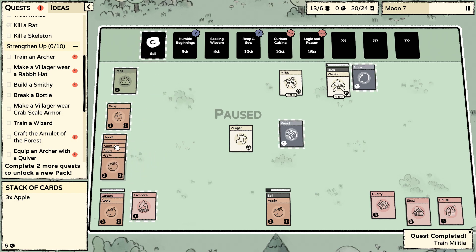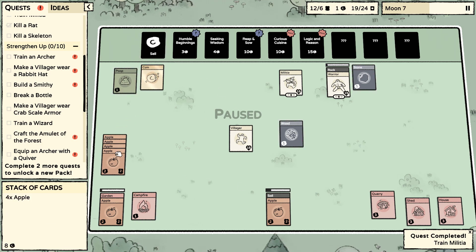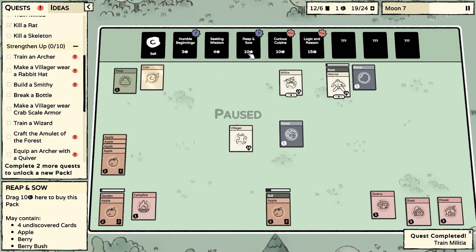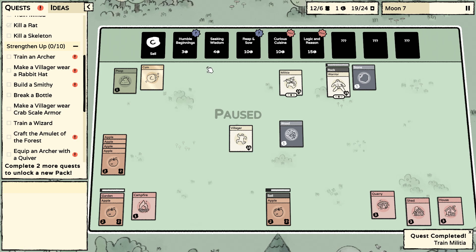We're going to have two trees here pretty soon. I'm going to sell this — it just doesn't make sense to waste three food for one person. If I only have one berry I could have done a berry bush — but that's okay. An idea card gives: berry bush, rat, rock, soil, stone, tree. You get four cards here, I think.